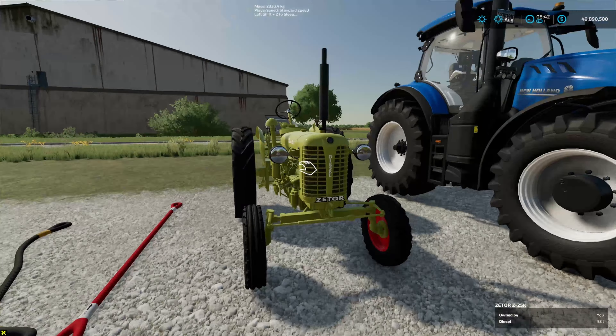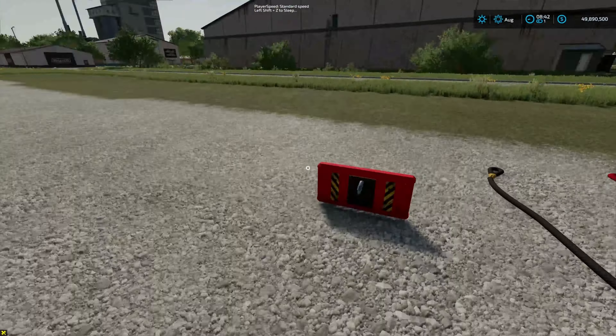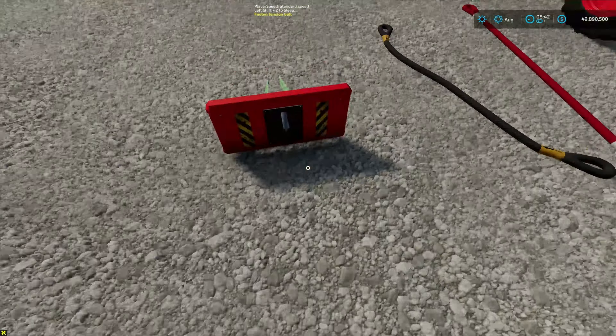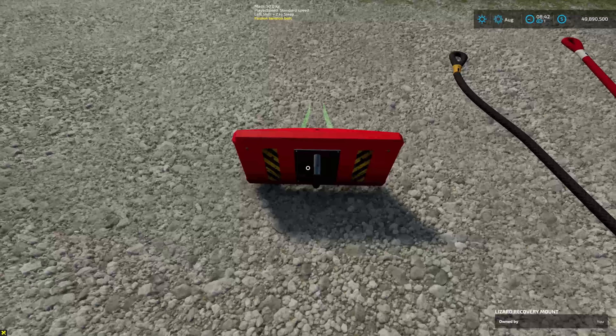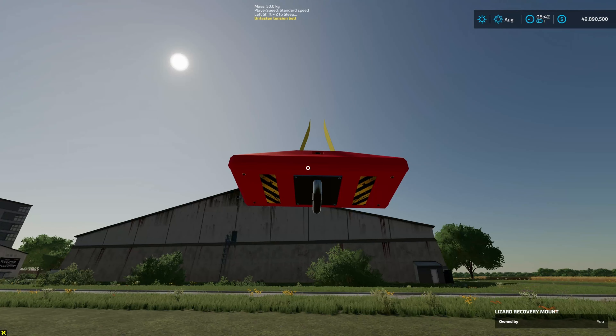Let's say I have this old tractor that is broke. Then I just grab this — look at the green belts. It is tension belts, as you can see. You just go up to whatever you want to tow and just line it up here and just attach it. You have to go a little bit further in.